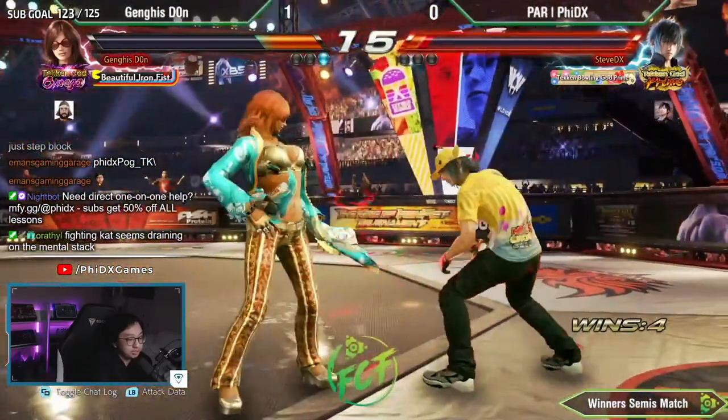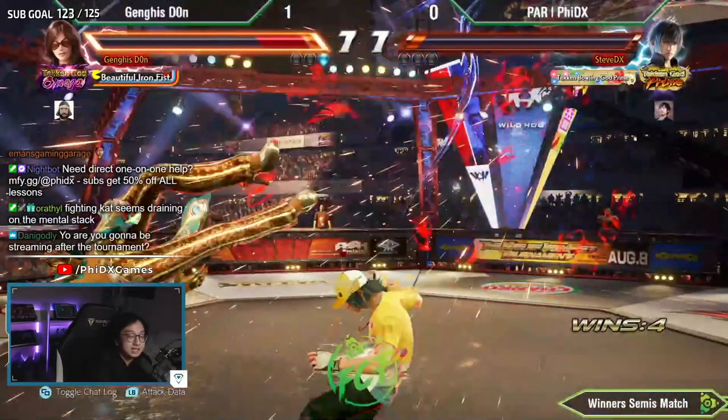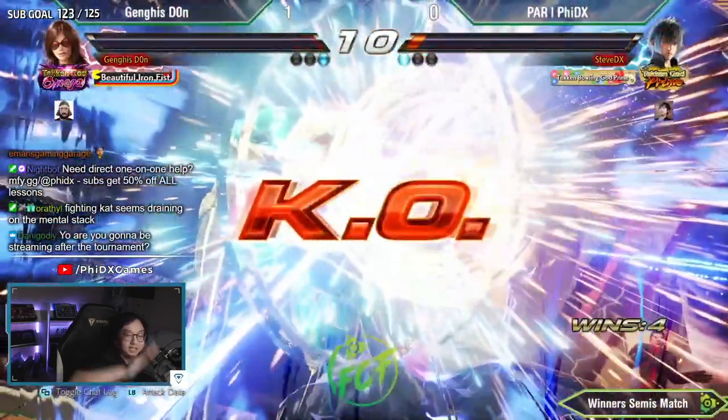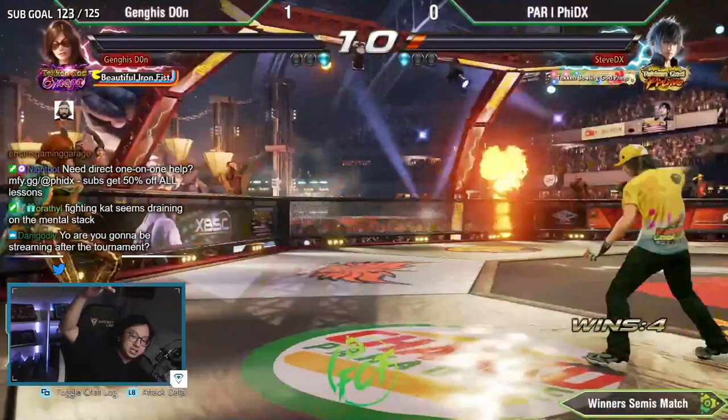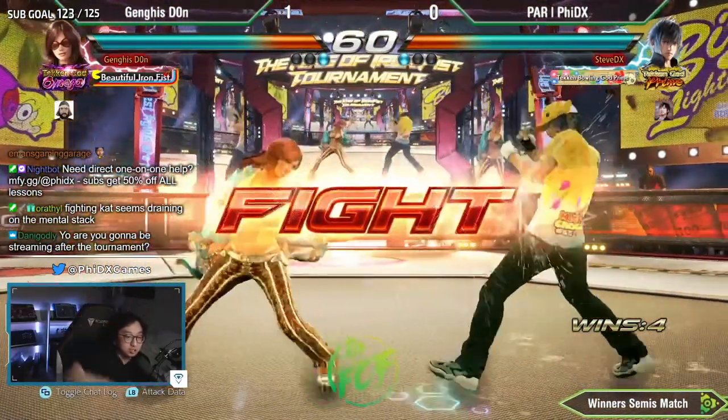No reaction, no hands, no eyes — low parry. Fighting Katarina seems draining on the mental stack. I think it becomes easier with more familiarity. The more familiar you are with the animations, the more it clicks really fast — but the initial learning period is really tough.